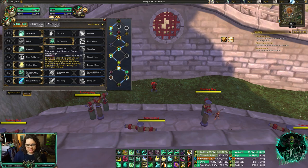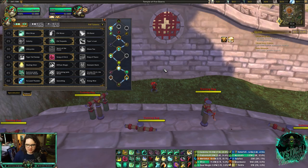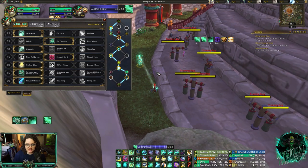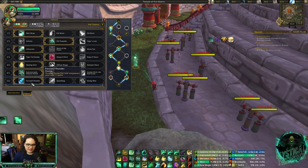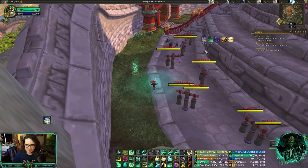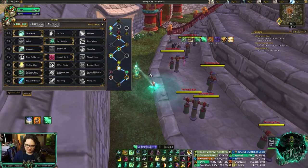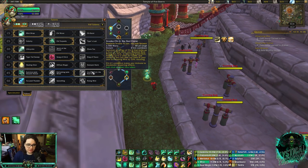In the Level 45 row, just go Jade Serpent Statue — it does too much healing. One trick: when the game starts, start channeling Soothing Mist on somebody because even if you get CC'd the statue keeps healing. In the final row, Focus Thunder every single game. This gives you two charges of Thunder Focus Tea that can empower two spells. You're pretty much going to be using those for Vivify almost every time. The two charges of Thunder Focus Tea are really, really good.